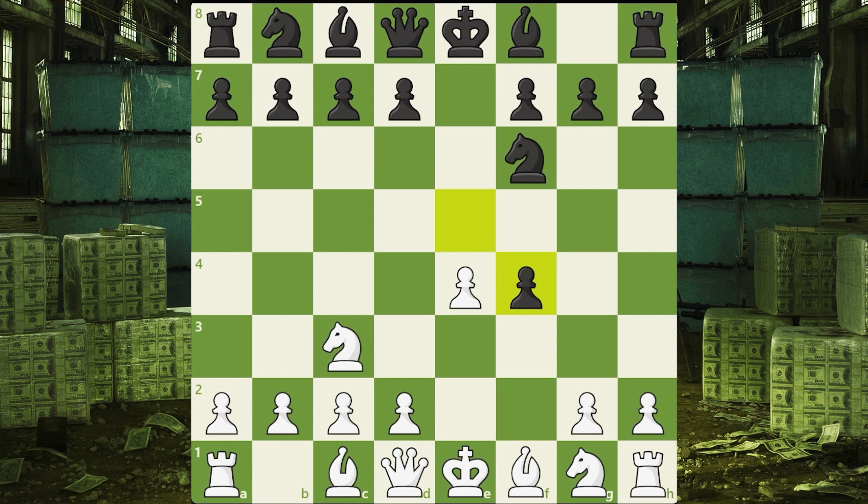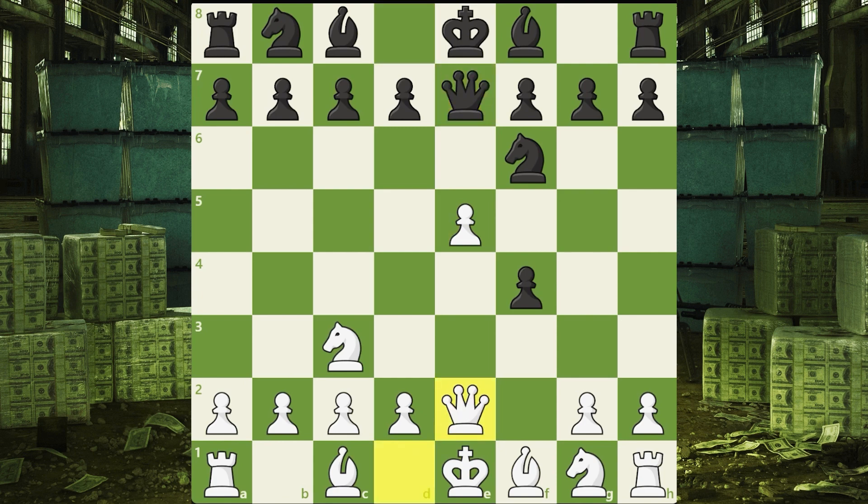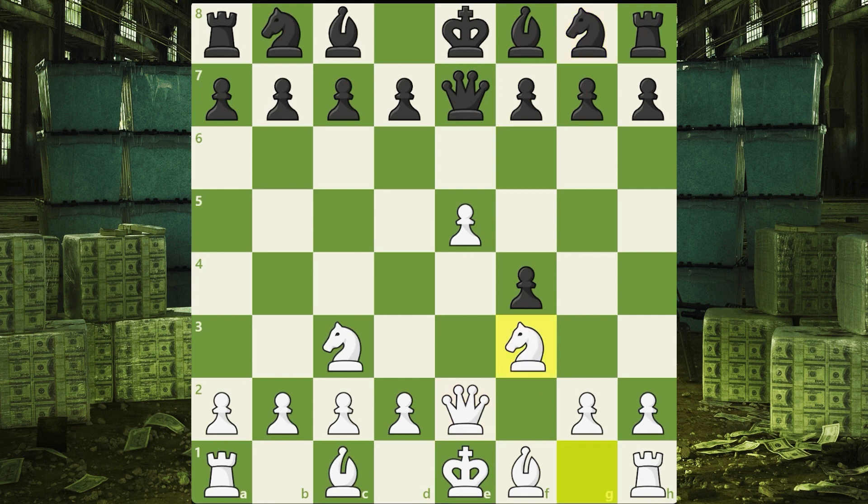If black takes, then you push the pawn. If black attacks the pawn with the queen, then you move your queen to protect it and prepare a check. When he saves his knight, you develop the other knight. If he pushes his pawn to d6 attacking your pawn, then the trap is done — you move your knight to d5, attacking the queen.